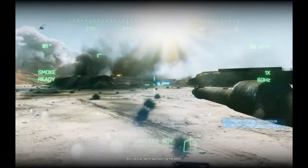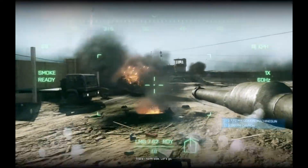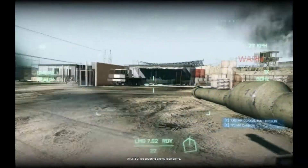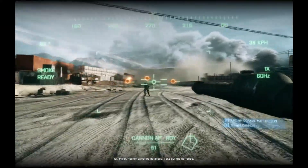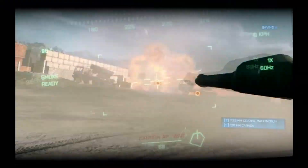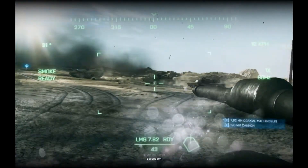Anvil Actual, we're approaching the bird. Roger, all colonized. Continue assault into attack. There! Go to the side! Let's go! Go back! 74! Anvil 3-3 prosecuting enemy dismounts. Nice shooting! Okay Miller, rocket batteries up ahead. Pick up the batteries. Target destroyed! Secondary! Well, fuck that shit!